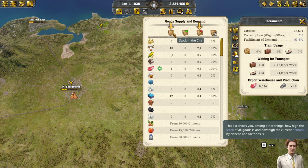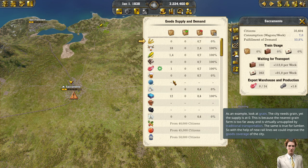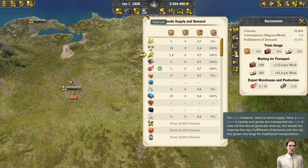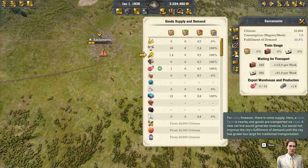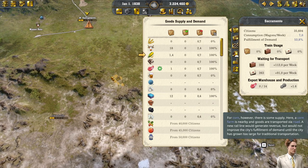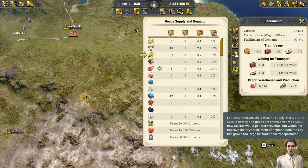The red box is demand, and the other is stock. Look at grain as an example - the city needs grain, yet the supply is at zero. This is because the nearest grain farm is too far away and is virtually unsupplied by traditional transportation. The same is true for lumber, so with the help of new rail lines, we could improve goods coverage. For corn, however, there is some supply - a corn farm is nearby and goods are transported by road. A new rail line would generate revenue, but would not improve the city's fulfillment of demand until the city has grown too large for traditional transportation.